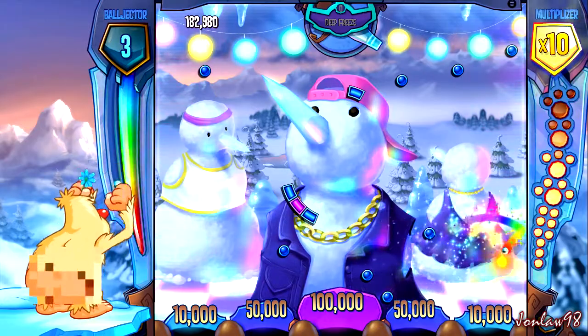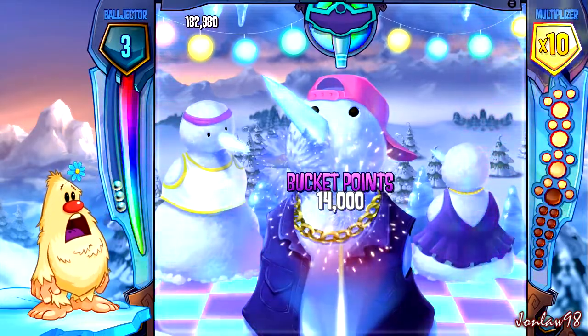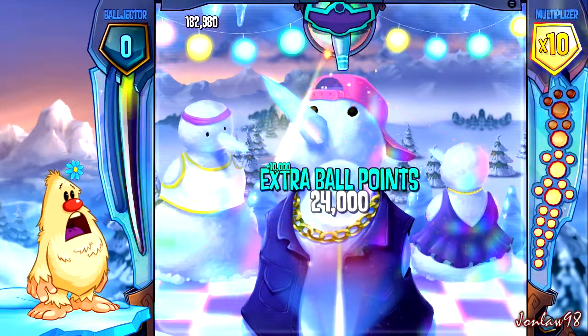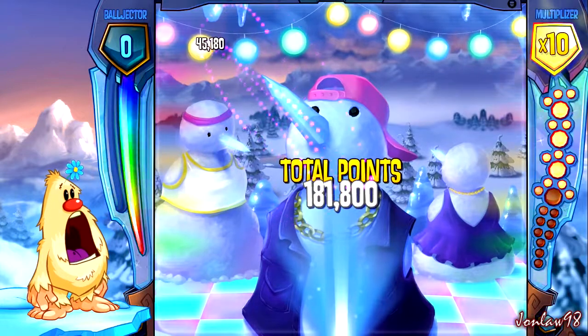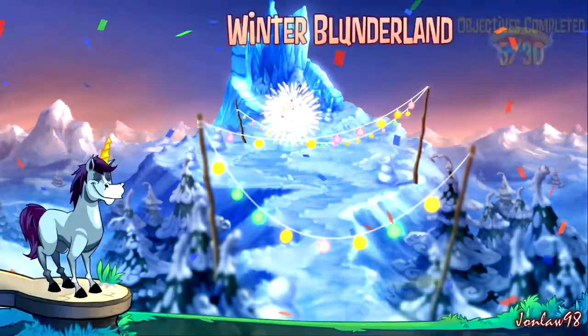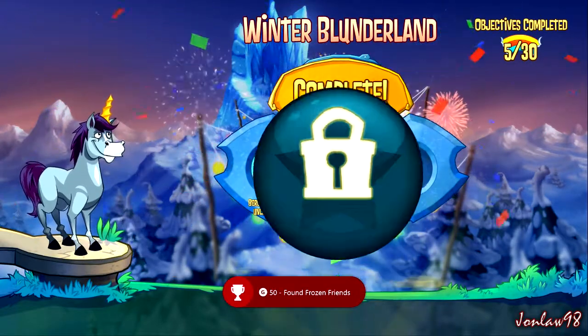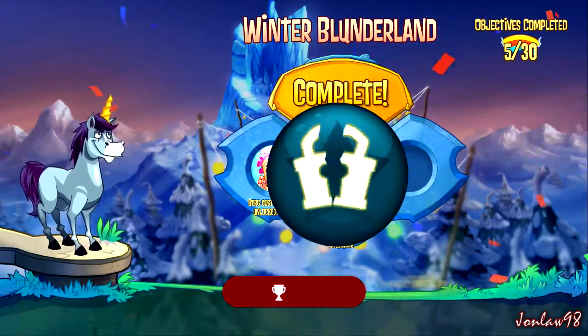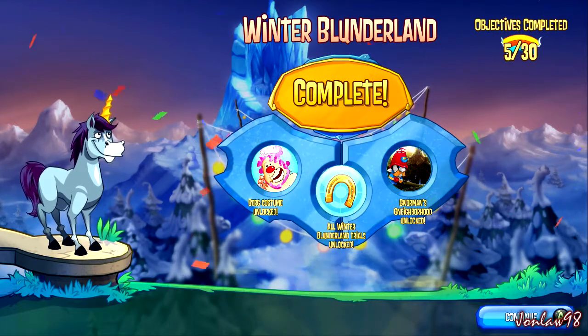Oh, that's going in — 10. Oh yes, we're done! Found frozen friends — achievement. We got a bird costume. All trials unlocked in Norman's neighborhood.